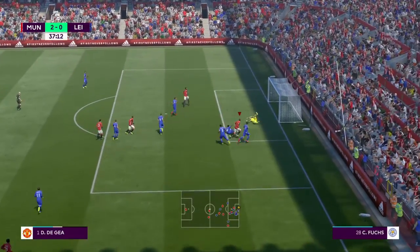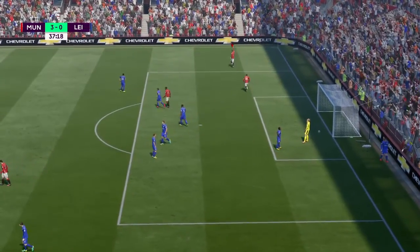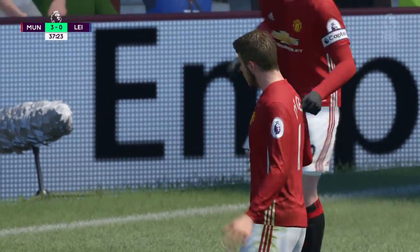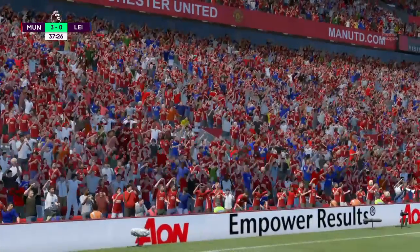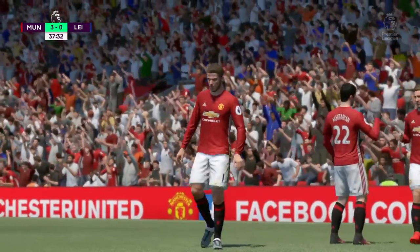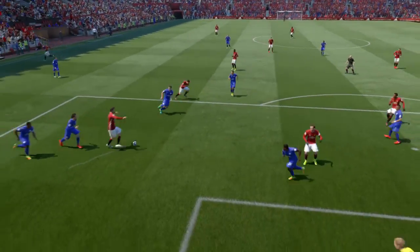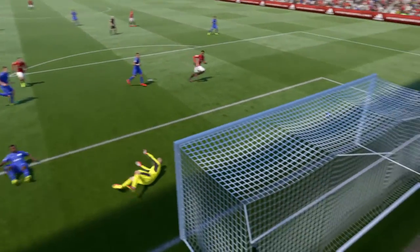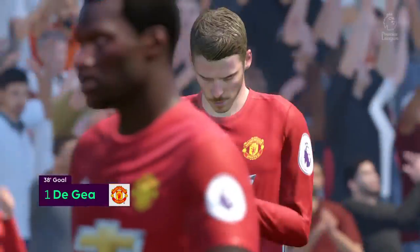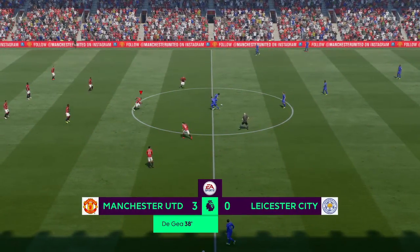Here comes an attack from Manchester United — Henrikh Mkhitaryan, here's the shot, and into the net off the post! We see it again — how close it was to hitting the post and staying out, but luck was with him, it goes in, it counts. The goalkeeper thought he had his angles covered but didn't look too pleased when it rebounded in. Manchester United really on top form in this first half.